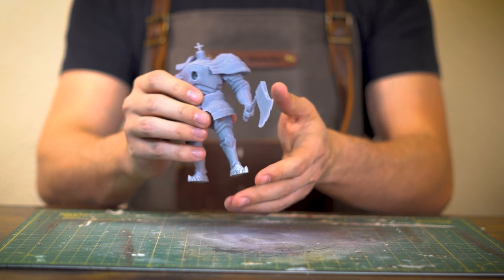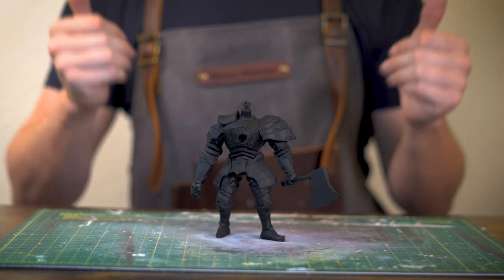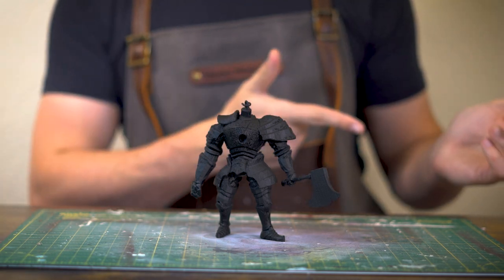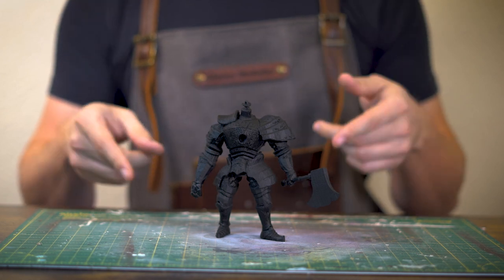To begin painting this chonky boy, we'll need to first get him primed black. Now I could just dry brush on some metallics and try some TMM on this guy, but I kind of need to improve on my NMM game, so we're going to give that a try today instead.